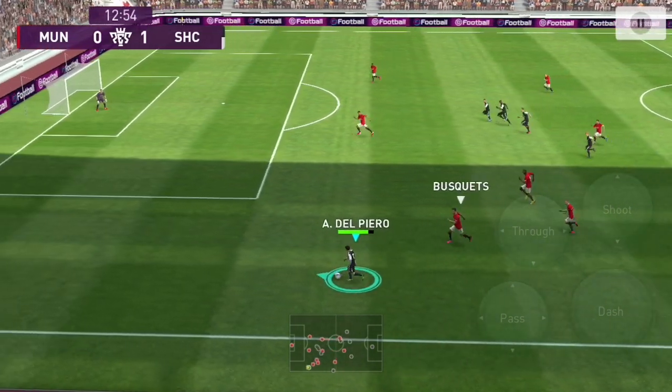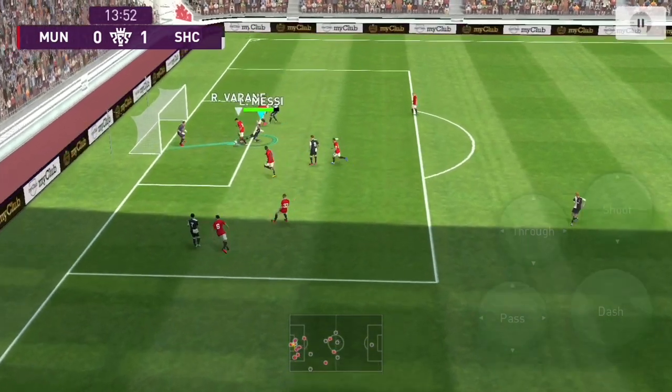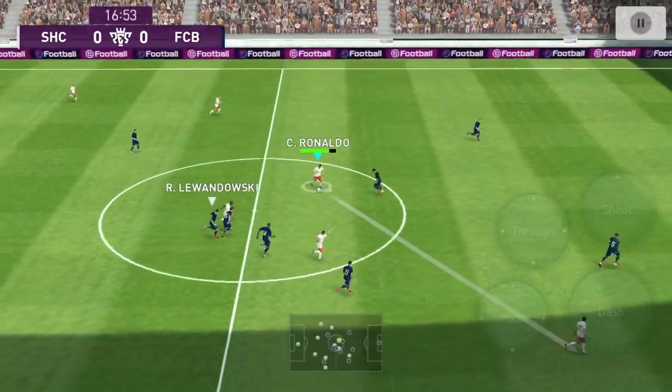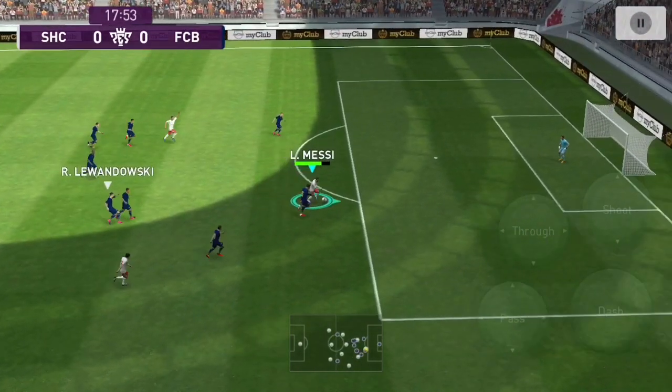To compensate for that, I usually use a formation with 2 strikers and use a center forward with great heading ability such as Lukaku, Lewandowski, Kane, etc. Obviously we'd switch his card to second striker, even though he can play center forward as well, but his preferred position is second striker.